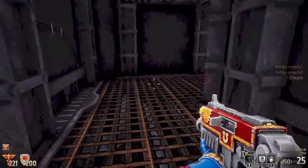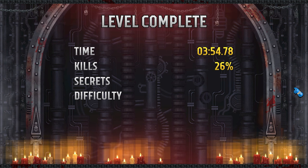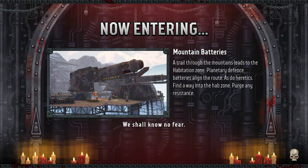This is very inspired by Doom — in a good way. And also like the original Quake. 100% kills! There was a secret? Mountain batteries — a trail through the mountain leads to the habitation zone. Planetary defense batteries line the route.